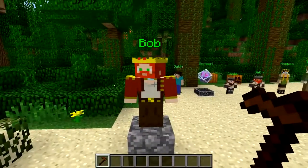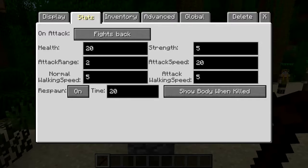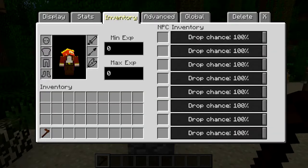Now we're going to have a look at some of the more advanced stuff. You've got stats. He can fight back if he's attacked, he can run around if he's attacked, or he does nothing when he's attacked. We'll leave it on fight back. You can choose his health, his attack range, his normal walking speed, whether he respawns and when he respawns — so that's like in 20 seconds, if he dies he'll respawn. You've got your strength, attack speed, and attack walking speed. And then you can also have it on show body when killed, so he could be there as a dead body until he respawns.